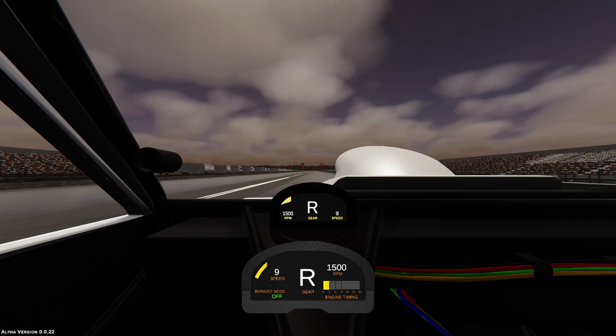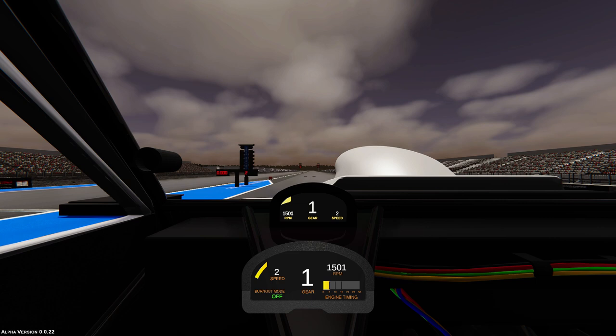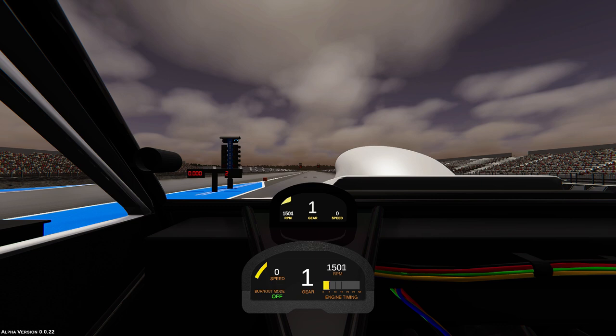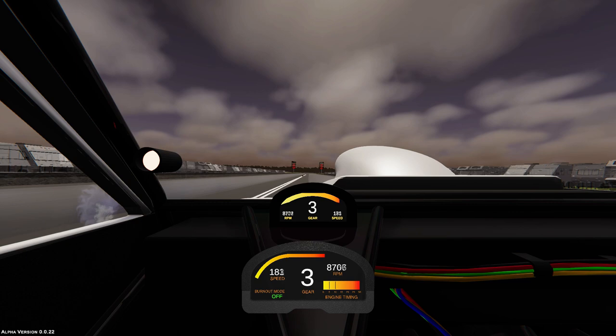Once the tires get spinning and the RPMs come up I'll release the brake, keep my foot in, and roll across the starting line before lifting and bringing the car to a stop. As you begin reversing you can turn off burnout mode. Doing well in drag racing is largely about perfecting a routine — the more consistent a driver can be in all aspects, the easier it is to tune the car around weather and track conditions. If you're staging with vastly different tire temperatures or shifting at different points in the run, you're not going to learn much about what the car actually needs.